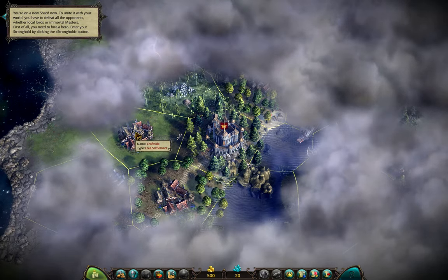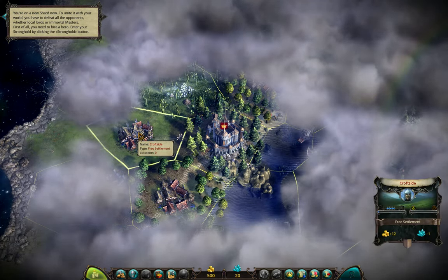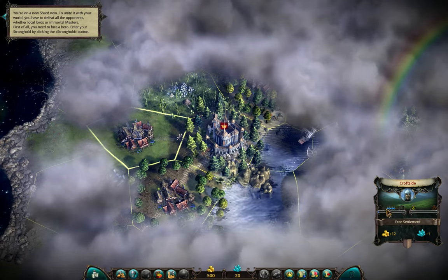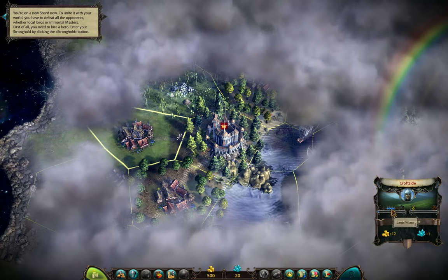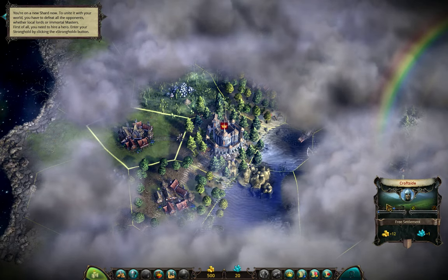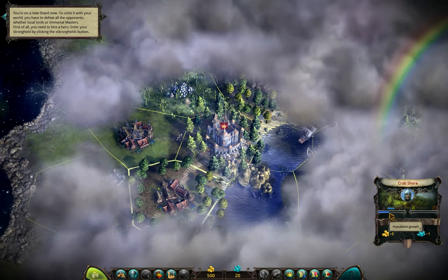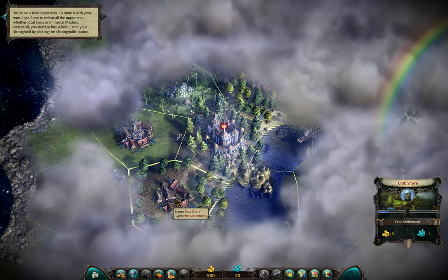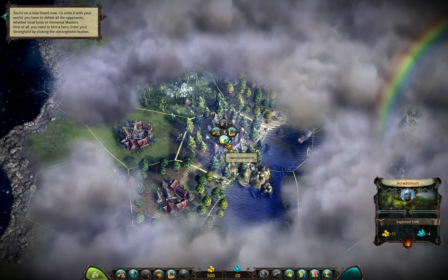From the two free settlements, we pick first the one with weaker defense. We can guess how many units are defending a province depending on its population, shown by the amount of blue spots. We have five here compared to four in the other one — this province will probably have six units defending it compared to maybe four or five in the other. So the order of conquest is: this one, this one, brigands, then lizard men. Now let's check the locations we have.